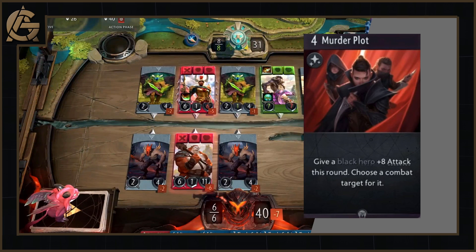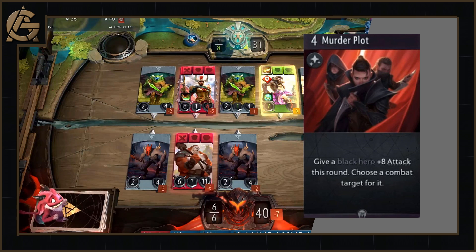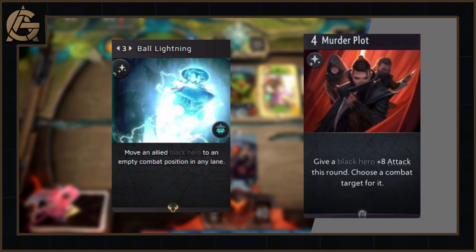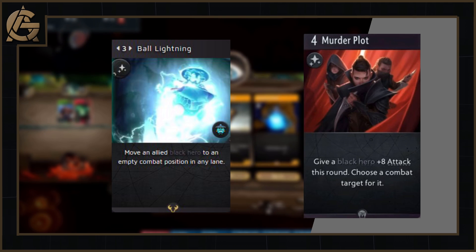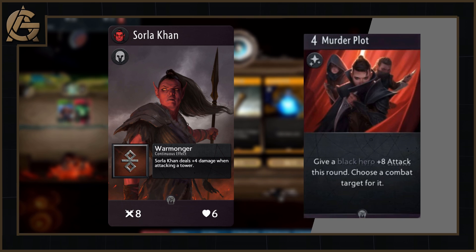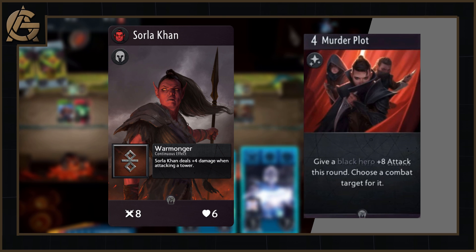Black is up next, and I alluded to this card earlier: the 4 mana spell Murder Plot. Give a black hero plus 8 attack this round, and choose a combat target for it. You might look at this and think — so what, plus 8 attack for 1 round to kill a threat? Well, look at Black's mobility. Winter Wyvern can move to an empty combat slot. Ball Lightning, Storm Spirit's signature card, can do the very same thing, so you can carefully place heroes to make sure they're hitting a tower. Your enemy thought they were safe — 20 health on their tower is plenty. So you Ball Lightning your Sorla Khan so she's hitting the enemy tower for a massive 12 damage. You're still 8 damage short — the enemy thinks they have 1 round safe. But a card that grants you 8 damage in such a highly mobile deck? That is why I love this card.